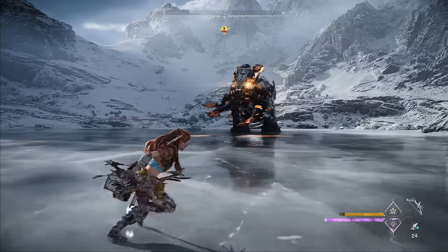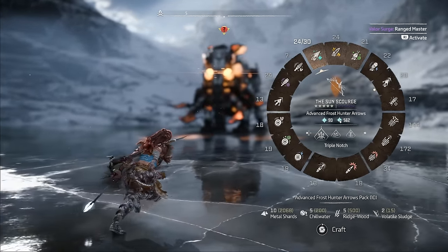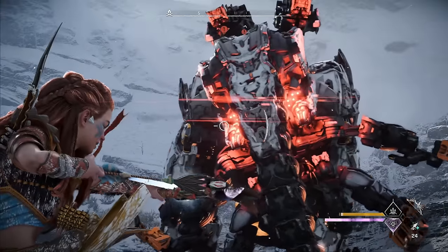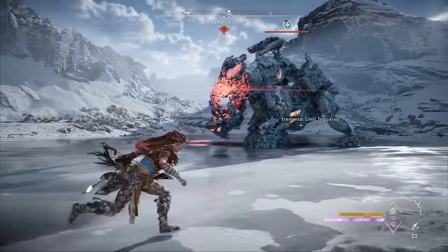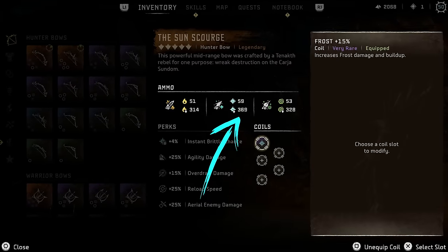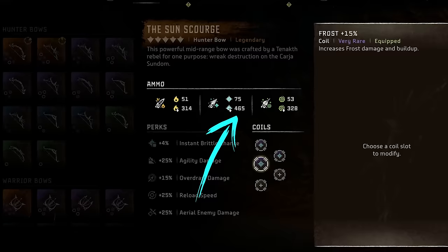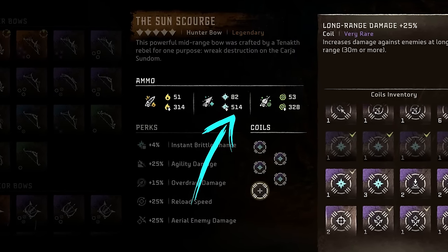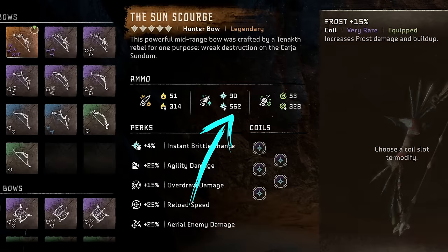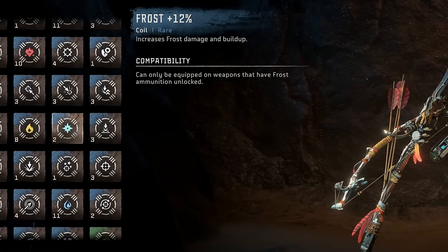Now let's talk about your elemental hunter bow — for example the Secret Hunter Bow or the Sun Scourge. This bow is primarily used for dealing frost damage, so the coil recommendation is very easy: simply load it up with as many frost coils as you can to increase the frost buildup stat, making it much easier to freeze machines into the brittle state. The optimal set would be all purple 15% frost coils, but blue 12% ones are a solid choice until you have enough purples.